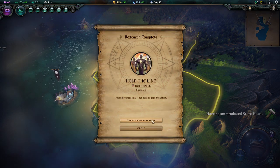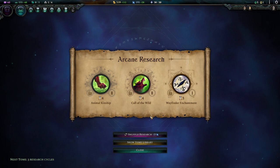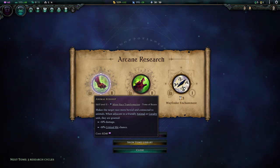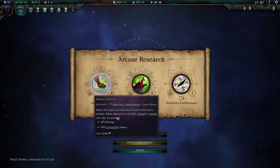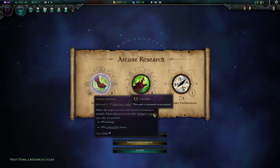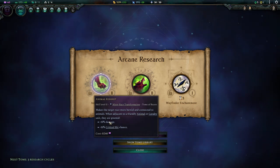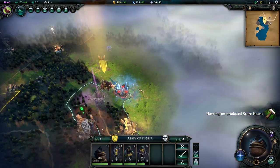We've unlocked a new spell, Hold the Line, which is pretty good. Looking at what to research next, I think we go for a minor race transformation — the minor ones just give bonuses. This one gives an adjacency bonus for animals or cavalry units. Any unit next to one of those gets 10% damage and 10% critical hit chance, which is nice.